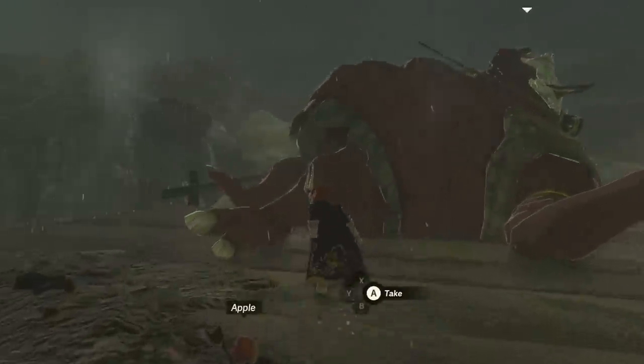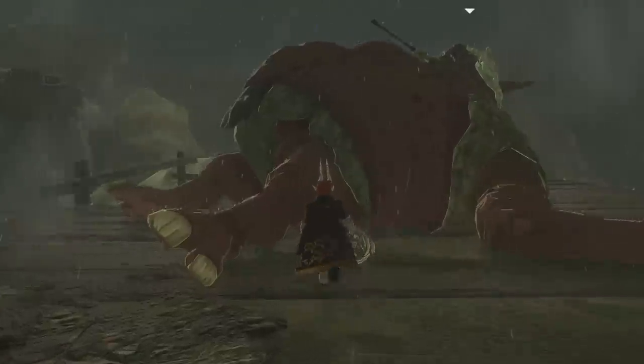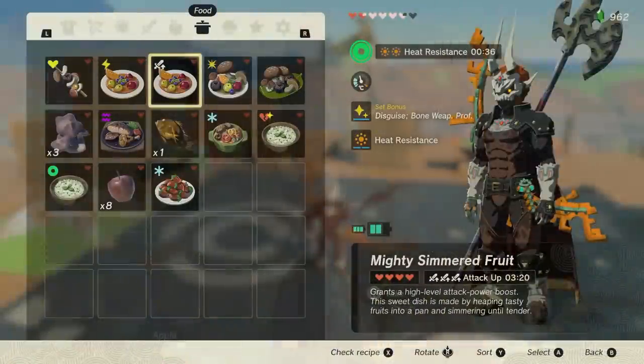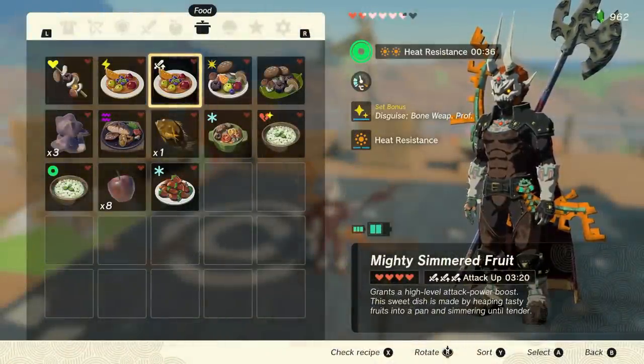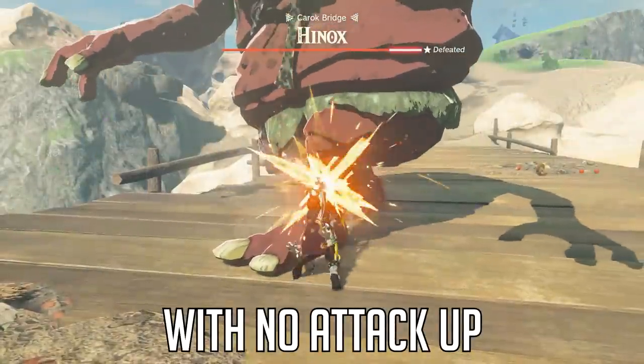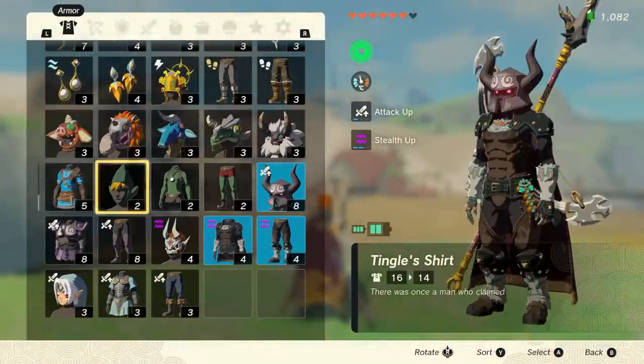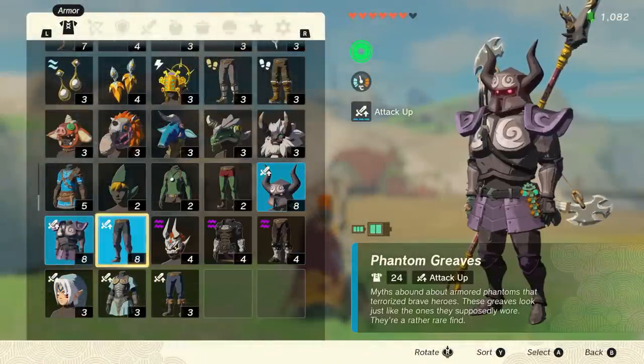So instead we're going with the molduga jaw for 32 attack power, keeping it realistic here. On top of that, we have a 50% attack power boost from all three ranks of the attack up skill. You can get this from food buffs, so it's super easy to get and keep active as much as you want. The food buff attack up skill does not stack with the armor skill attack up — if it did, that would be the de facto best way to play for offense, but it just simply doesn't work that way.